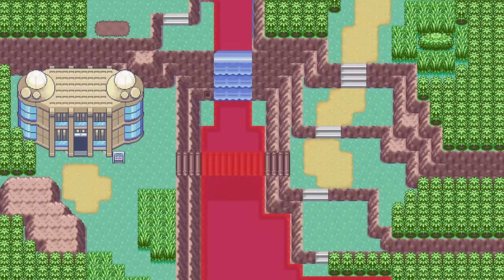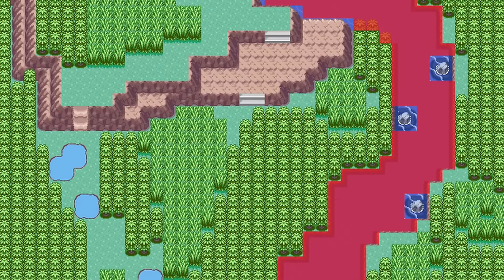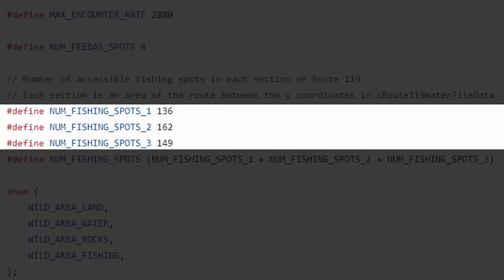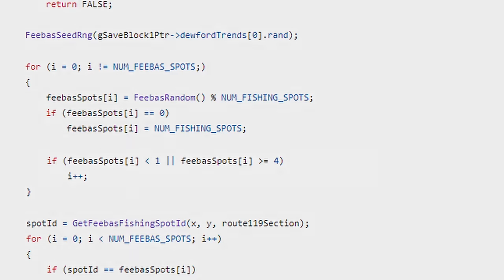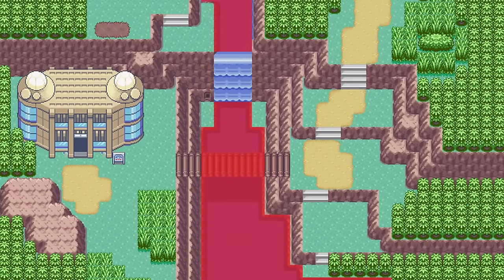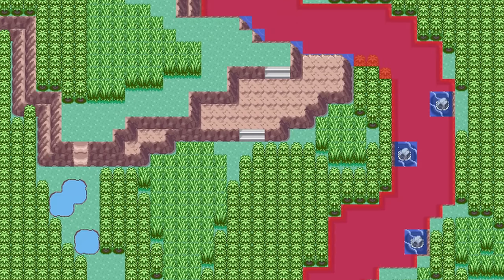We now fixed everything in the map, but there are still a few more things we need to update in the code as well. First we have to change the total number of spots available in each section. And lastly we need to remove the code they made to filter out the first three spots. And like that we have a game that will only generate Feebas spots in places where you can actually fish.